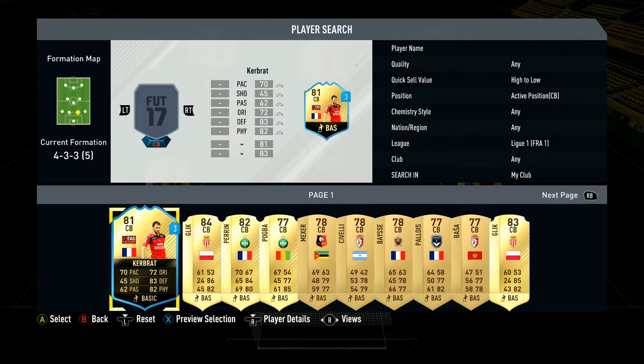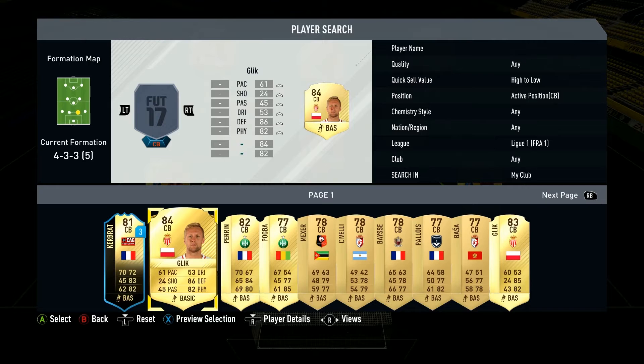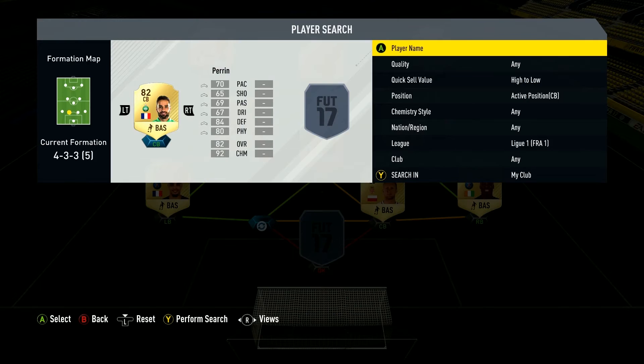The first center back is Glick — the upgraded version, very nice. Costs 2,000 coins. He's pretty tall at 6'3" and pace is 61, not the fastest but you can live with it. I really like that he's so physical with good defending. The second center back is a bit shorter but very good as well — Petit, with medium/medium work rate, 70 pace, 84 defending, and 80 physical as his main stats.